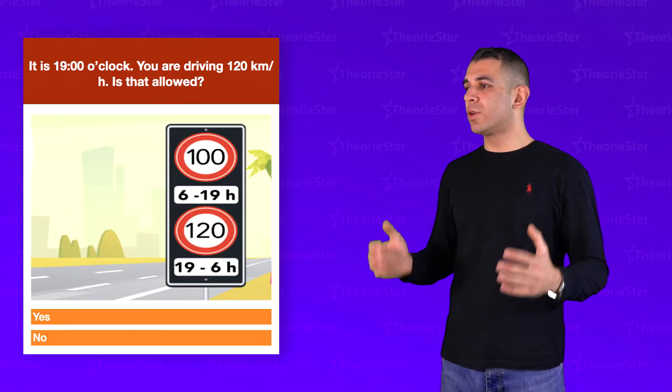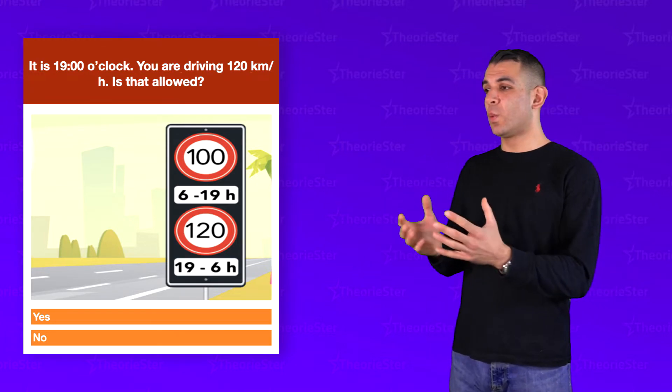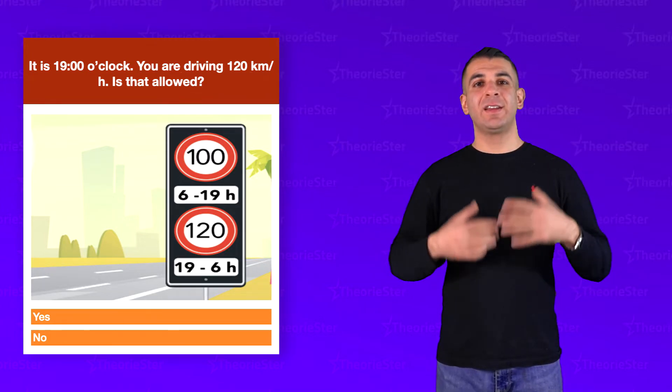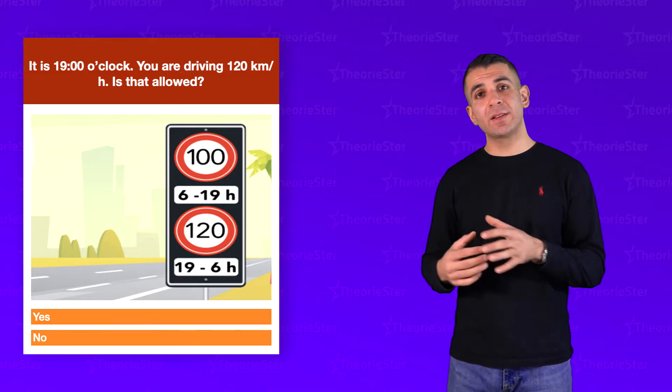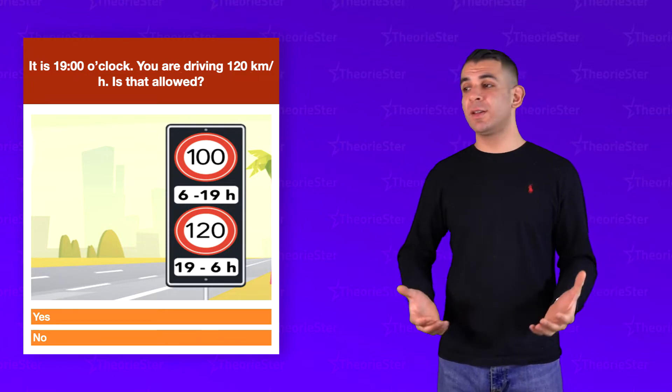It's 7 o'clock and you are driving 120 km/h — is that allowed? Read the two signs: one shows 100, meaning between 6 and 7 the maximum speed is 100, and from 7 in the evening until 6 in the morning the maximum speed is 120. So at 7 o'clock in the evening, yes, you can drive 120.